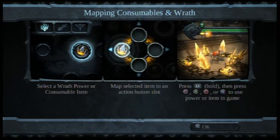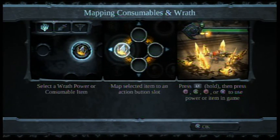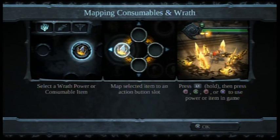Welcome back. I did the pause menu and this is the screen we got. Mapping, consumables, and wrath. Select a wrath power or consumable item. Map selected item to an action button slot. Press L1 and hold it, then press square, triangle, circle, or X to use the power or item in-game.